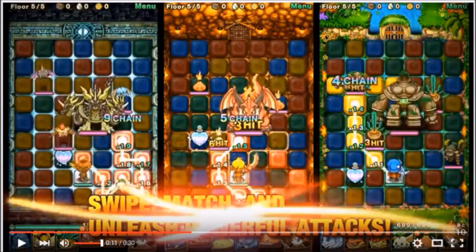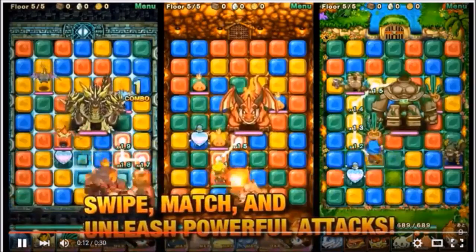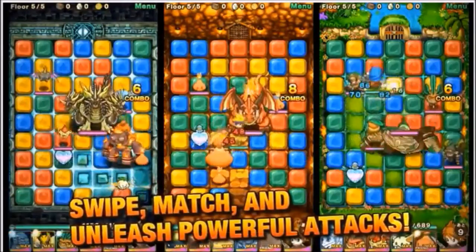The longer your chain, the more damage you're going to be doing, both you and your monsters, against your opponents. In the center, we have another path that's 1.5 — you've got that health potion he's going towards there. And on the right, you've got a yellow path doing some lightning attacks with his teammates. You can see at the very bottom, down where it has the play button, the little team of heroes that are within there. Match and unleash powerful attacks.